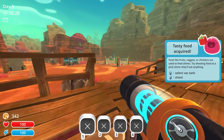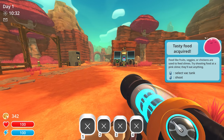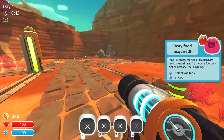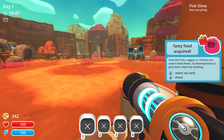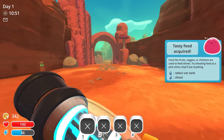Tasty food acquired — food like fruits, veggies, or chickens are used to feed slimes. Try shooting food at a Pink Slime — they'll eat anything. Yeah, we just did that. I guess we can go find some more food for them, but I don't think there's anything else around here. Look at them, they're so happy — they've got the big open mouths. I believe that means they have the highest happiness rating.